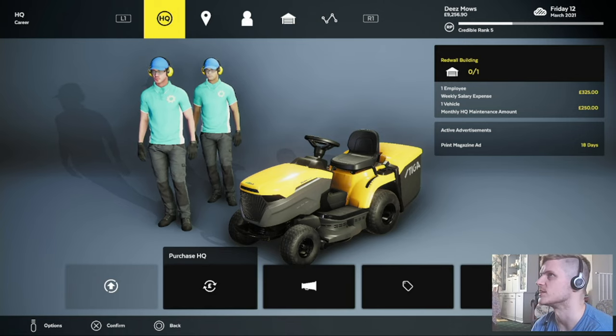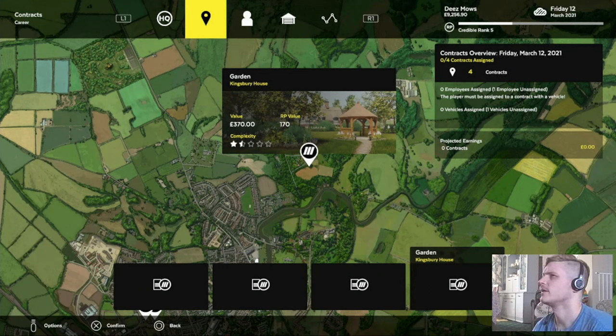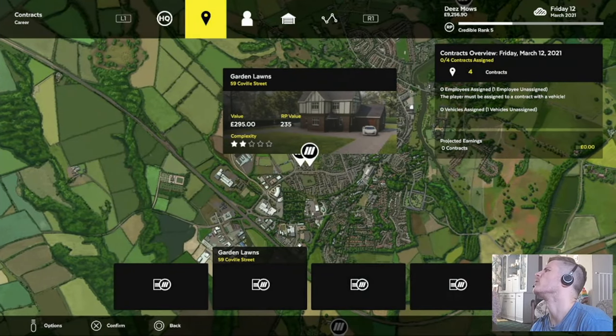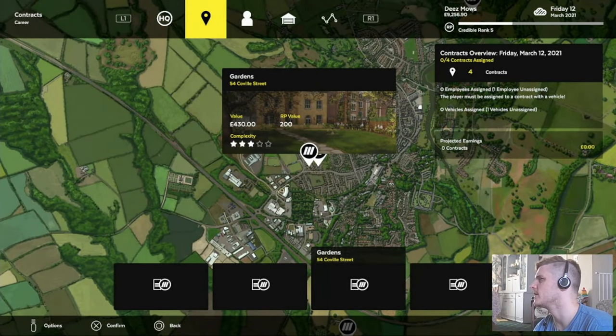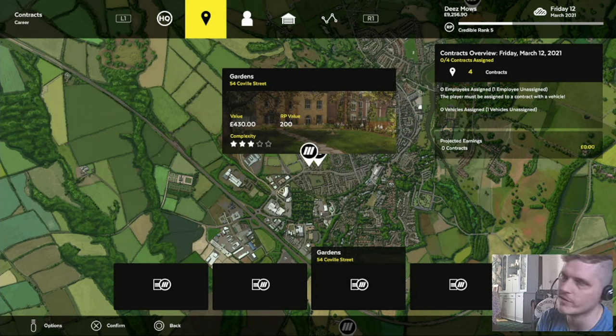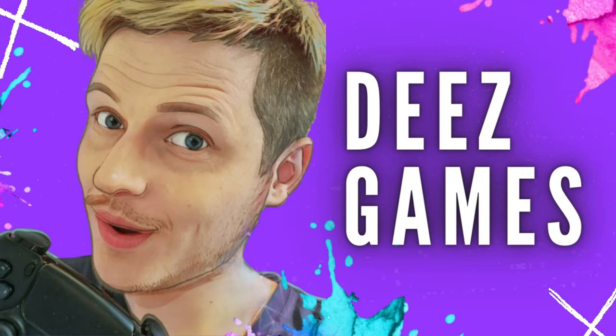Technically I did four lawns today because of that annoying time when I was on mute. I'm going to do that £1,065 one next — get a little bit of money in. We're on about £9,250 odd, so doing alright. I'll have to pay Albert in a couple of days, but by then I'll have an upgraded HQ. Then I'll probably take out another loan, get some more money in, get another mower, get him to work. Thank you so much for checking out this episode, part five. Please go back and check out the other ones. Hit subscribe, like, comment. Hopefully I'll catch you for part six in a week or so. Bye!